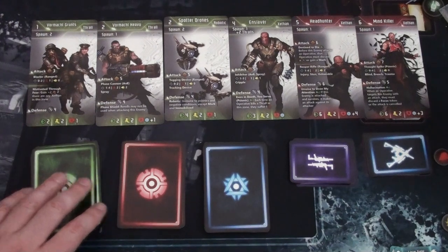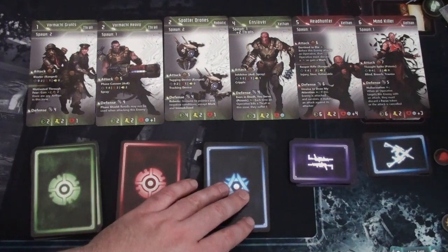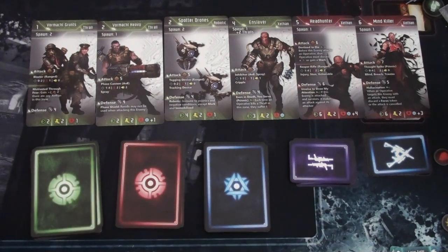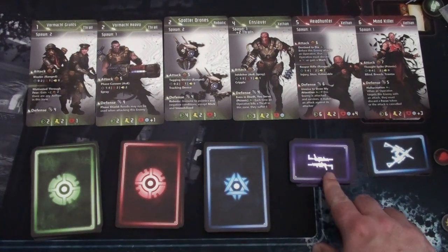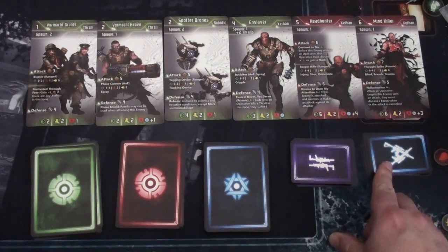Find all the spawn cards corresponding to those enemy types and shuffle them into the corresponding decks. We have one enemy deck for regulars and one for elites. Then grab all the threat cards and shuffle them. Also set up the armory cards — we have Zethan alien weapons and items, and regular allied weapons and items. Shuffle all those decks.